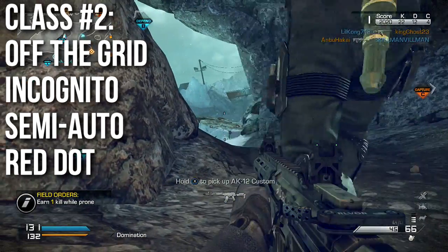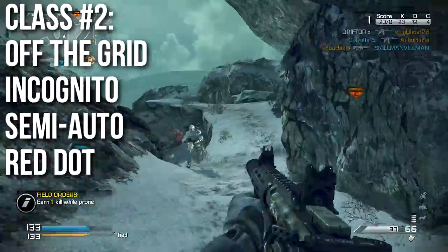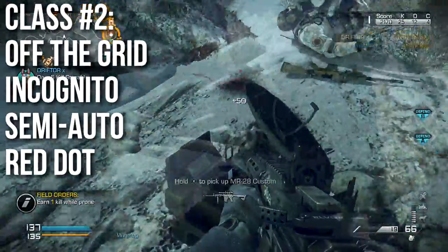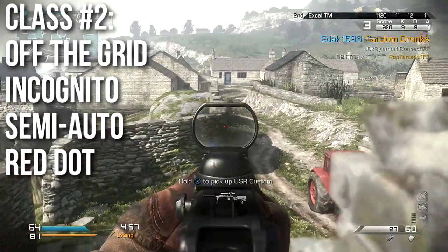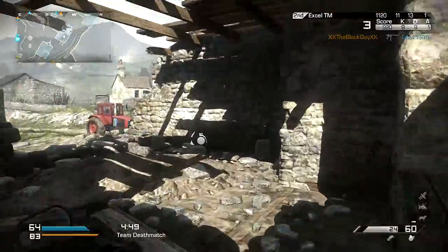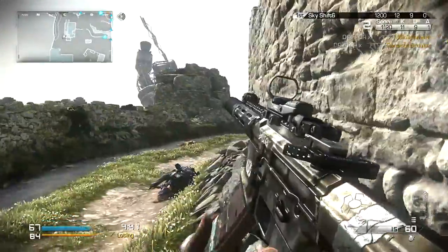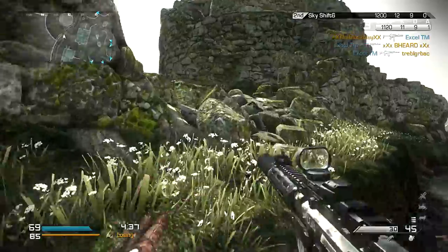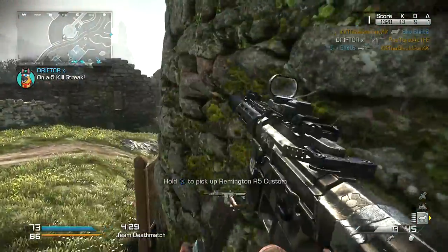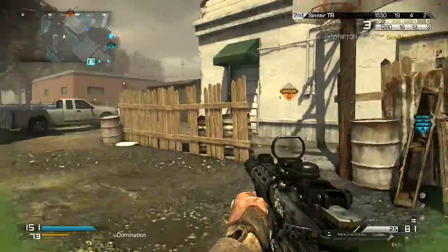Class number two is what I'd call my ideal stealth class. Run Off the Grid and Incognito — Off the Grid keeps you off the radar, Incognito gets rid of the yellow name over your head and keeps you off most scanning devices. I also ran the semi-automatic attachment, which increases the damage considerably, making it two shots to kill up close and three shots at most ranges as long as you're hitting chest. Combined with a red dot sight for accuracy, this works very well at its optimal medium-to-long range.